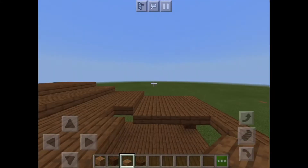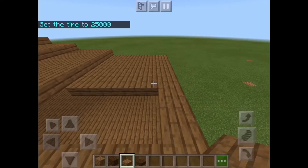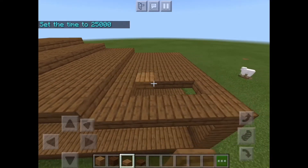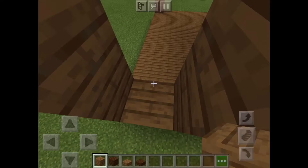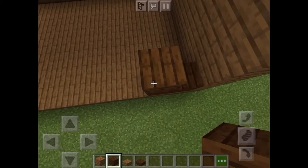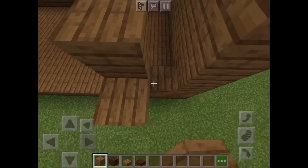Let's put it back to daytime — set the time to 25,000. Is it usually 1,000? I forgot, but we're just going to keep going. The roof is done. In my inventory, I have dark oak wooden planks and dark oak slabs, because we want to make some part of the house a little darker.